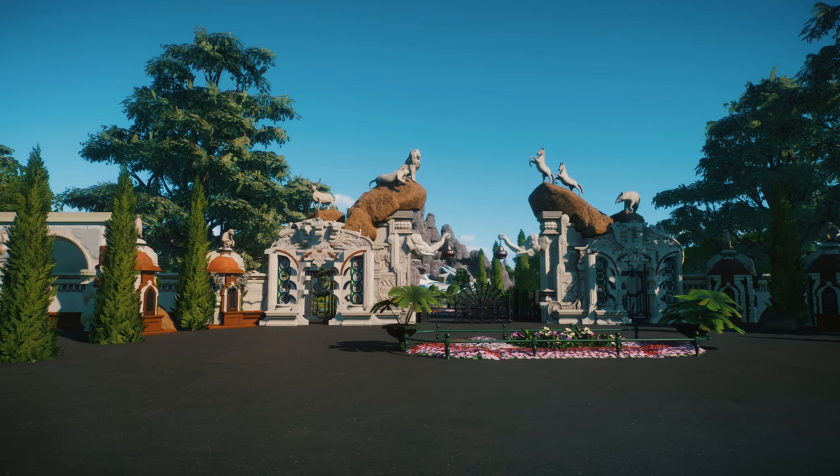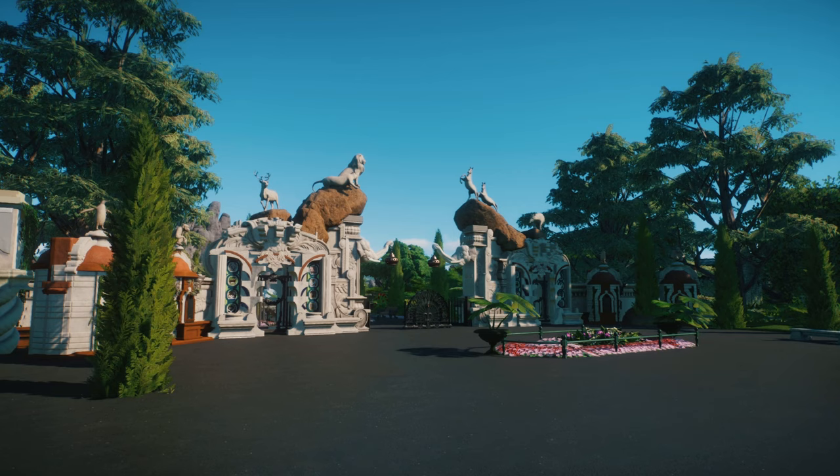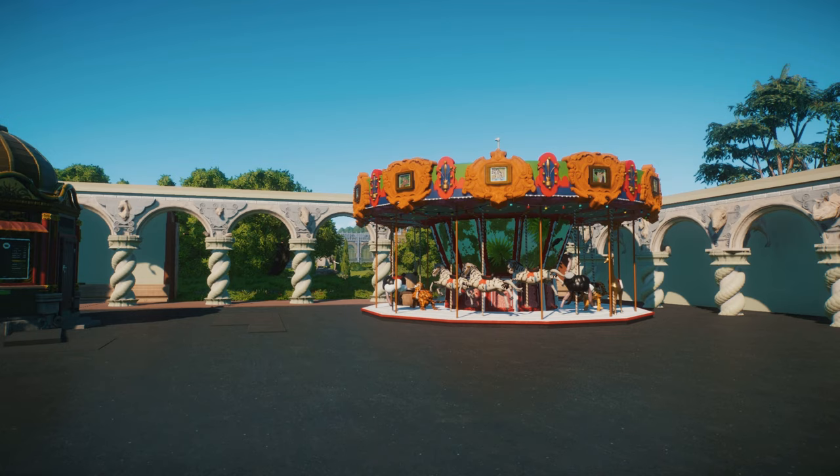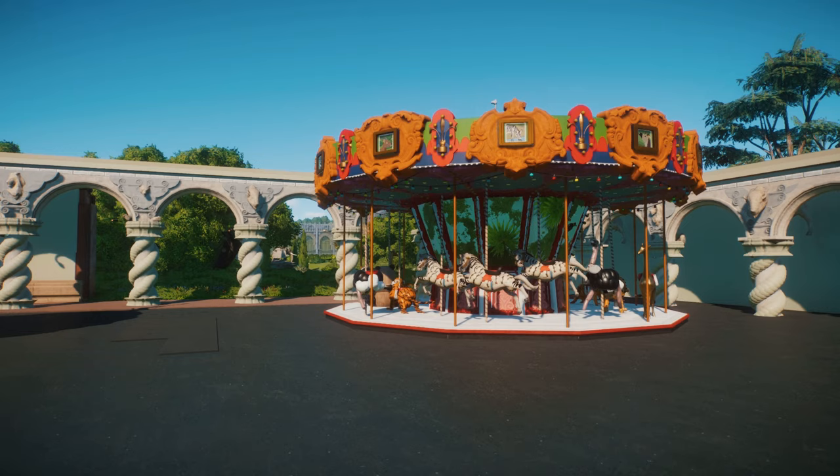We are looking at a classic zoo here. This is a recreation of the Tierpark Hagenbeck in Germany, which was in fact the first zoo to display animals in natural looking surroundings. They were definitely not natural surroundings, but compared to the cages that all the animals had been in beforehand, it was pretty impressive for the time, and this zoo is equally as impressive.